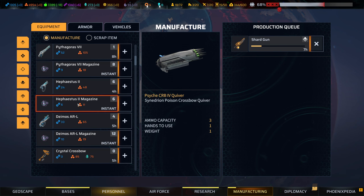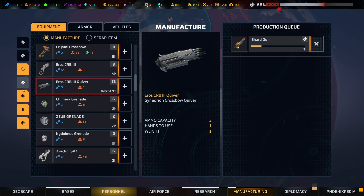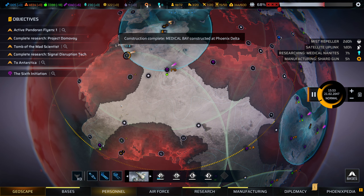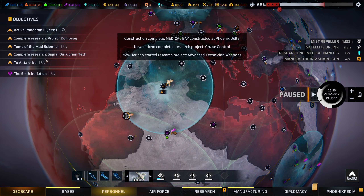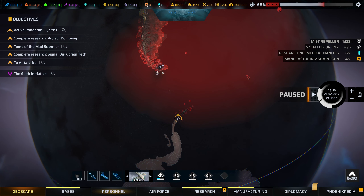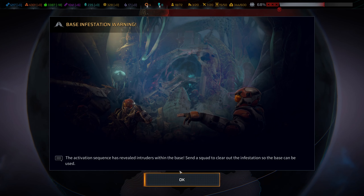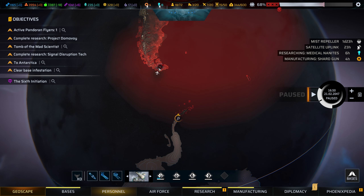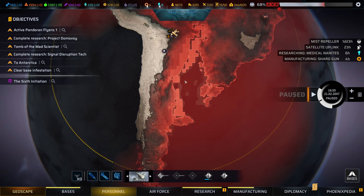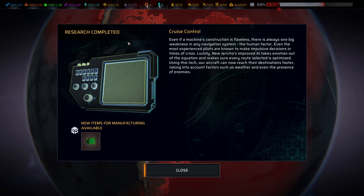Let's get another shard gun on the go — actually, another scorpion. Until the satellite uplink is done here, our ability to extend further south is going to be kind of hampered. We can activate this base down here; it's not going to cost us anything to do that. It is infested though, and it is just too far to reach, which is a shame. So we're going to have to wait to get to it.